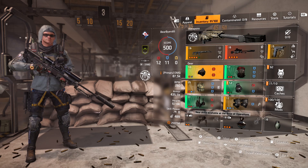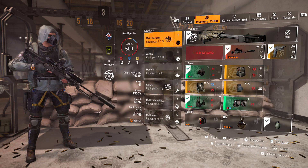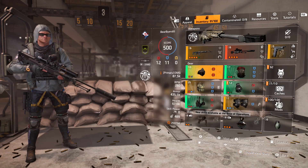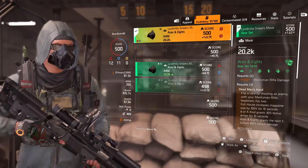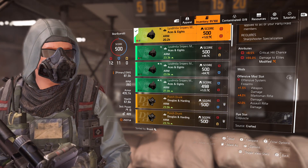Here we are with Tanky Aces. First is the mask — we have 55% damage to elites, 4% marksmanship mob, and 1.5% weapon damage.